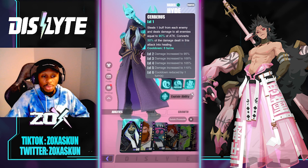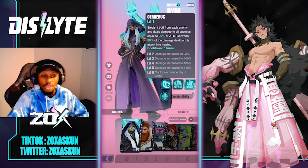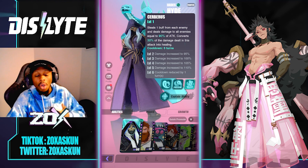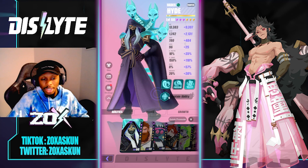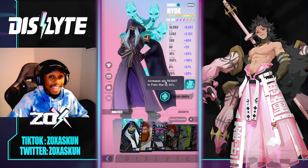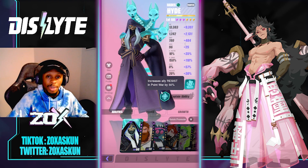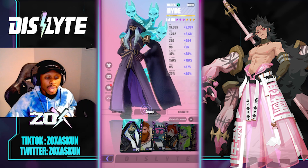His S3, Cerberus, steals one buff from each enemy, deals damage to all enemies equal to 90% of attack, and converts 30% of the damage dealt into healing. Scaled up, this goes to 110% damage and you get a one-skill cooldown reduction. He also has a captain ability that boosts Resist by 50%, which is a lot — though Resist does cap. It's only applicable to point wars, so that's worth keeping in mind.